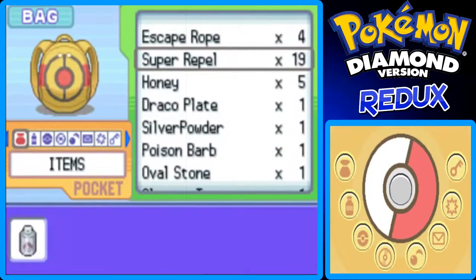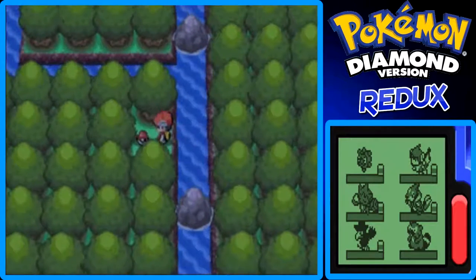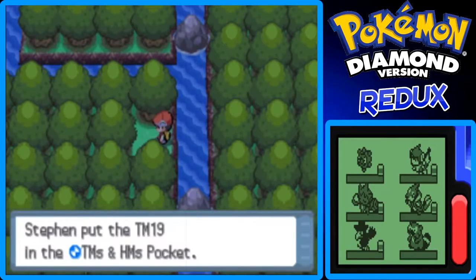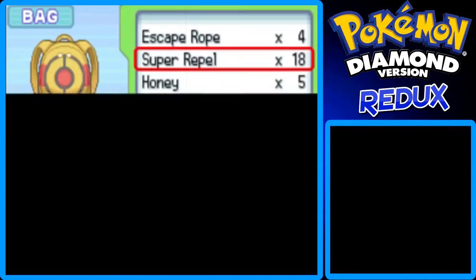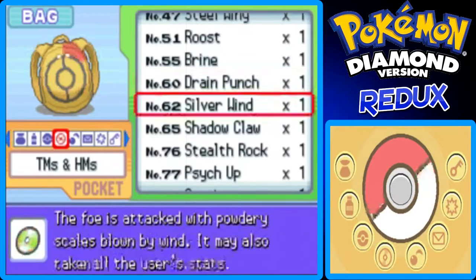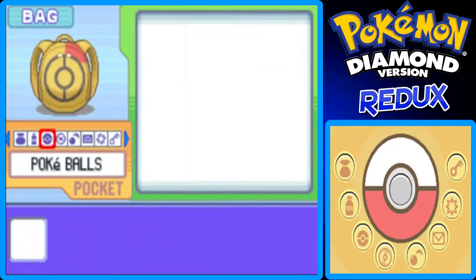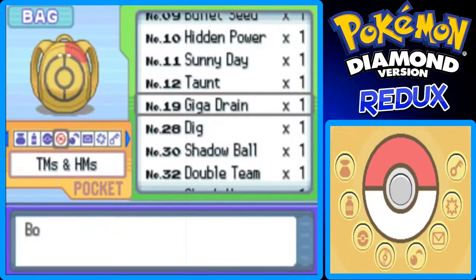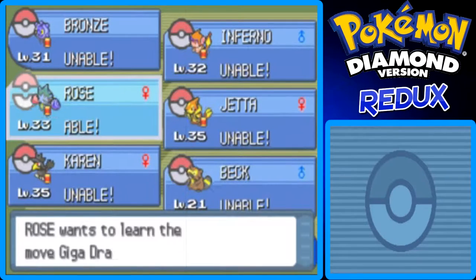There we go. Here's the TM for Giga Drain — very worth picking up. I don't have to use a Heart Scale to teach Rose Giga Drain now. It's TM19, Giga Drain. Let's give that to Rose.